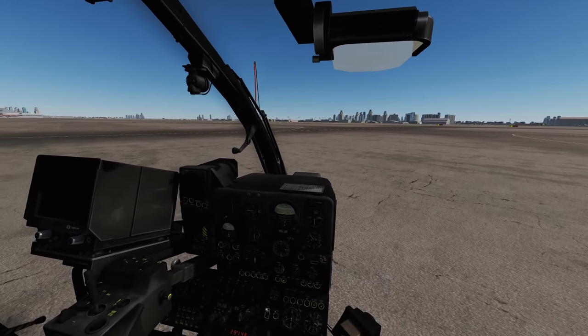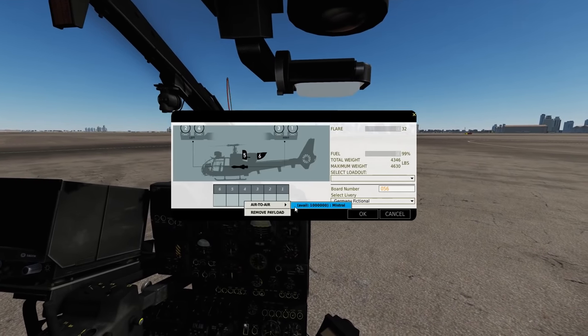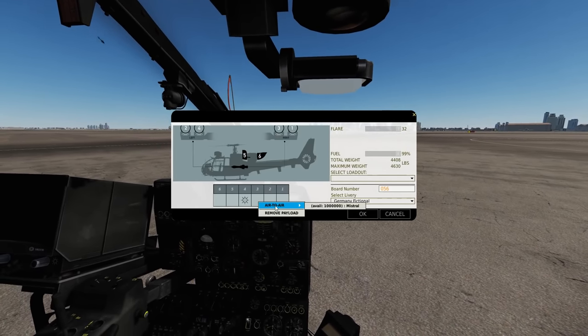So let's have a look at the weaponry — bring up our loading screen. We can have our usual sand filter and IR deflector, and four times Mistral air-to-air missile.